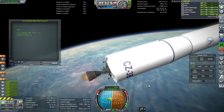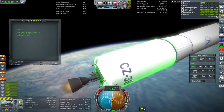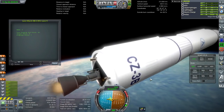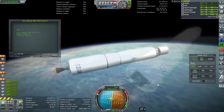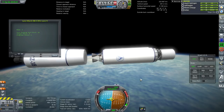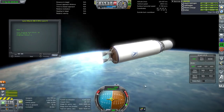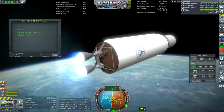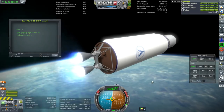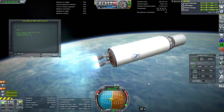The plumes are an issue here too — especially the little vernier plumes seem to be a bit too high. Every way I try to move them doesn't seem to work very well. This is a stage with two hydrolox engines. These are the YF-75s, also used on the Long March 5 on its upper stage.